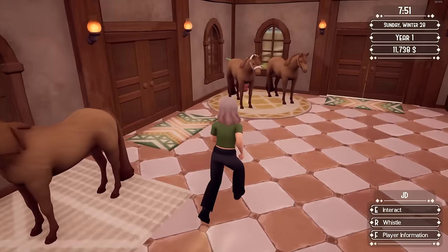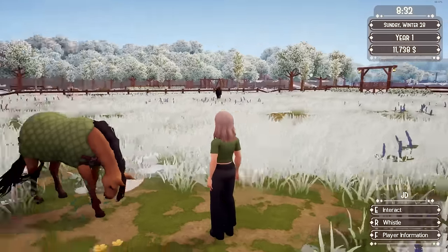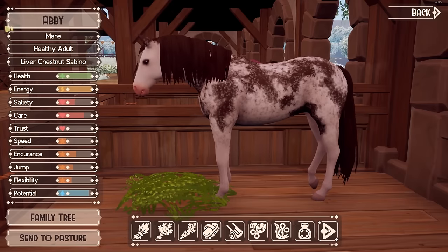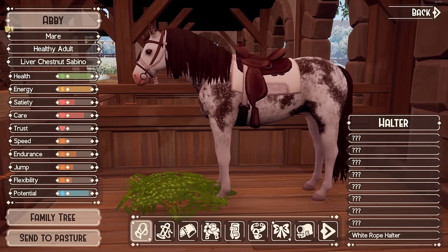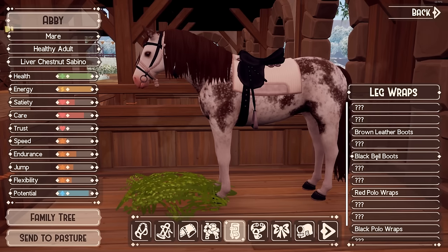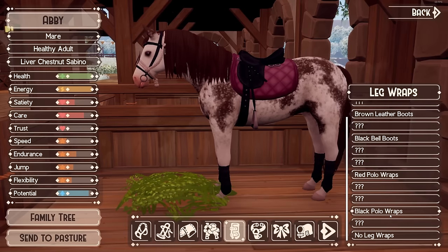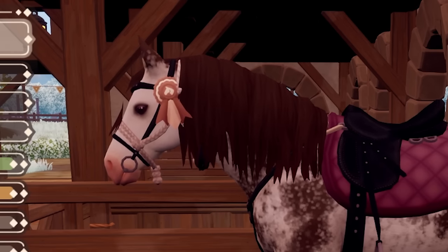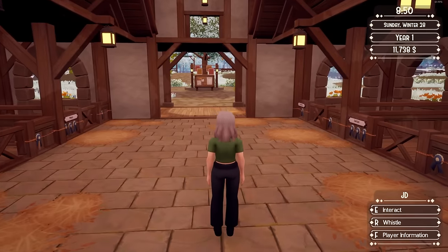I guess that's what's supposed to be on that mannequin — just not rendering. It makes me so happy to see the horses wearing their blankets out here in the snow. It's so cute. I love it. I haven't given Abby a blanket yet — that won't do. We'll give her the white blanket. For her tack I really don't have very many saddles to choose from. I'm now regretting not getting the white bell boots — they would have matched. This is my only English-looking blanket.